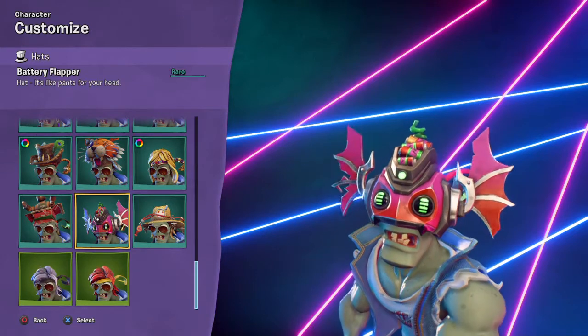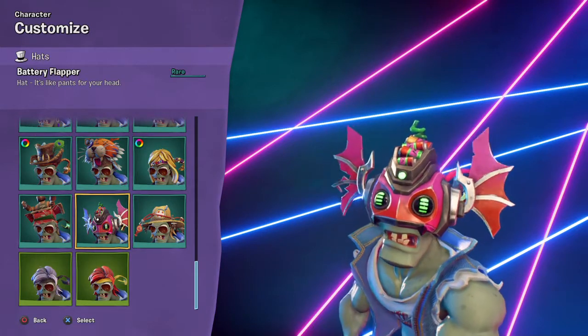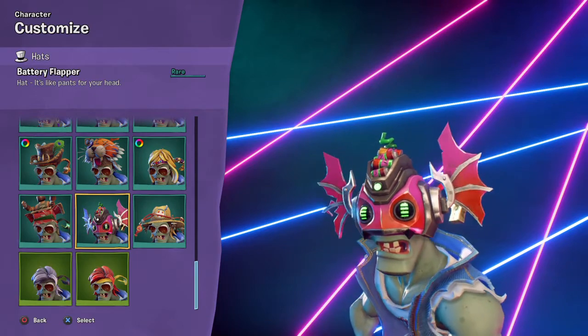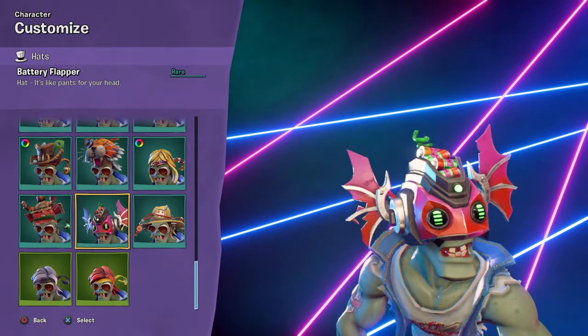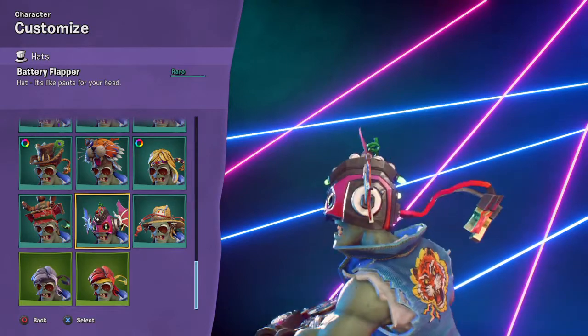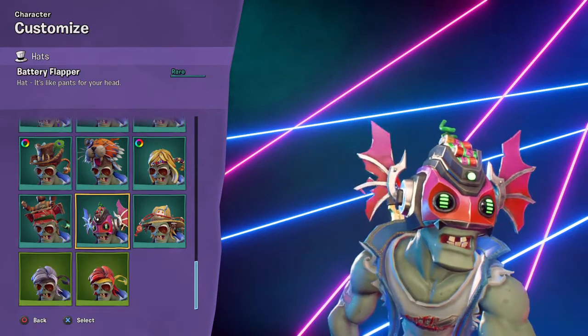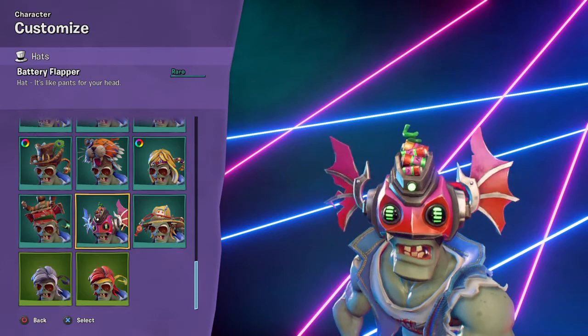Then you got the Battery Flapper, which is a prize map skin — I want to say from August or September. You pretty much make them look like a fishy boy. It's not too bad. Don't know what it will actually go with, but the hat itself is not too bad.